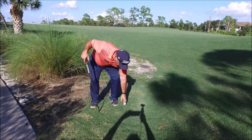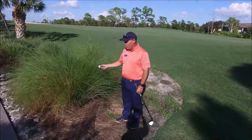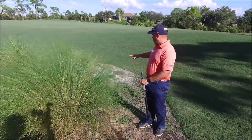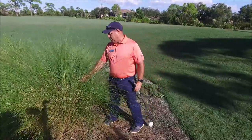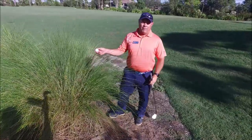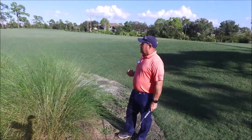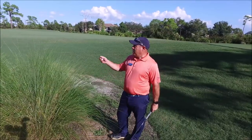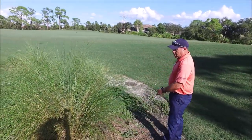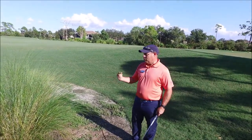Now, if you hit the ball into the ornamental grasses and the ball is in there and you can't play it — previously we were saying that would be defined as a penalty area — now you can take an unplayable lie. An unplayable lie works similarly: you get two club lengths from where the ball went in, no closer to the hole, or you can keep the flag between where it went in and go all the way back. This is under penalty of one stroke, whereas the cart path is free relief.